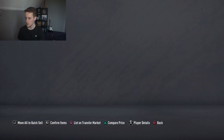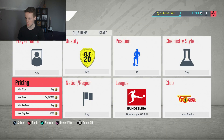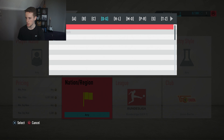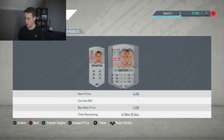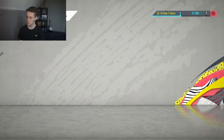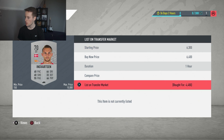Ingvarsten right here — cheapest one is around 6,000 coins. Let's have a quick look: he's going for 6,500. Almost 2,000 coins profit. Let me list for 6,400 — there we go, 2,000 coins profit. You absolutely love to see it. Silver sniping is absolutely insane and super effective. If you're not doing it, make sure to do it if you want to get coins fast. If you're building an Ultimate Team, this is the way to go.